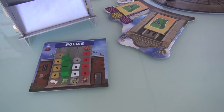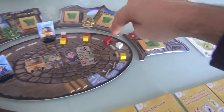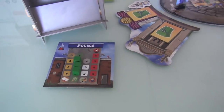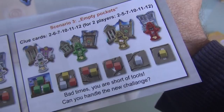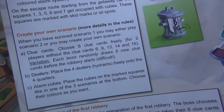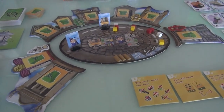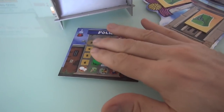Over here on the police station, we've got a tracker that shows how tight the dragnet is at catching us. Every time we move forward and hit one of these, we transfer these cubes over here. The more cubes there are, the tougher it is for us to move forward. The game comes with six distinct scenarios that determine where the dealers are, how many cubes are in different spaces on the road, and which cubes are on the police station. I'm choosing the third scenario today.